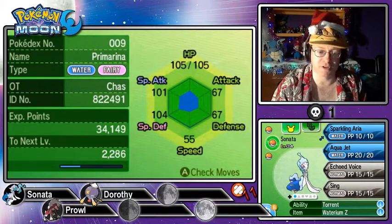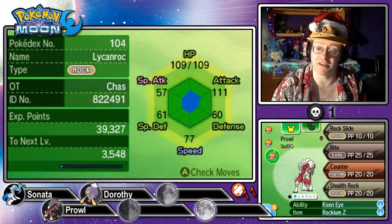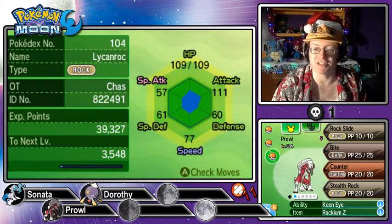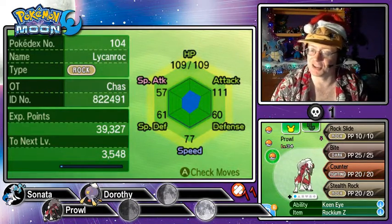Our final team member is Prowl, the Midnight Form Lycanroc, at level 34. She is also a Quiet Pokémon, boosting Special Attack while dropping Speed. She has Keen Eye as her ability, preventing accuracy loss, and holds Rockium Z. Her moveset is Rock Slide, Bite, Counter, and Stealth Rock.